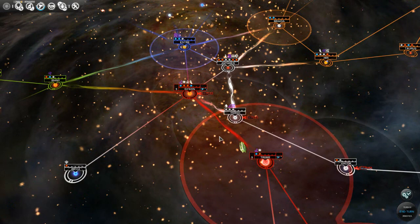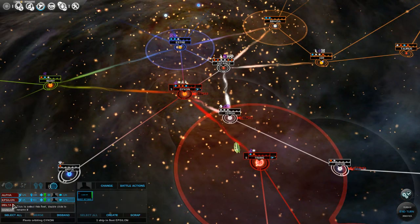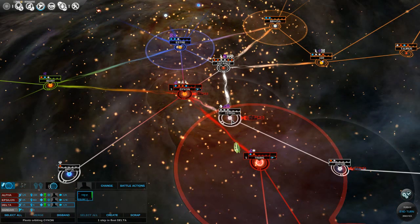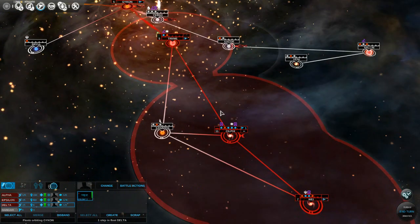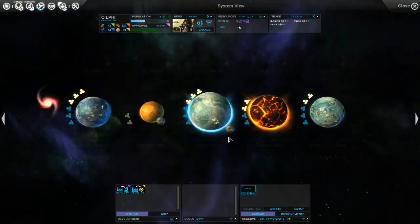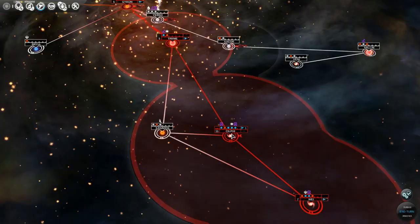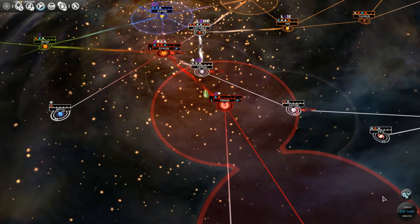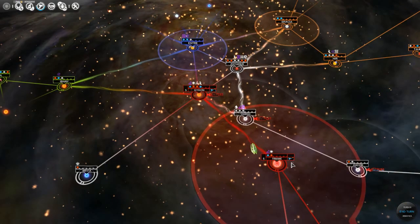Let's take this guy up here. We have dreadnought, a fast attack, and a colony ship. Our colony ship is out of movement but it will be going over here to populate that system, which is awesome because that system is great. I'm going to wait until we have four fast attacks, create the fleet, come up here, merge with our other fast attack. That will only take around five turns, which is excellent.